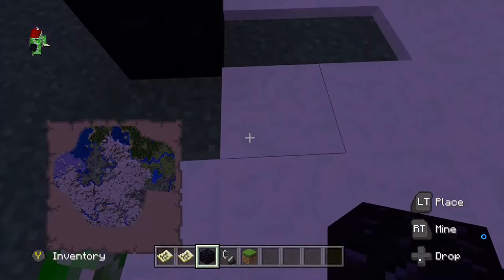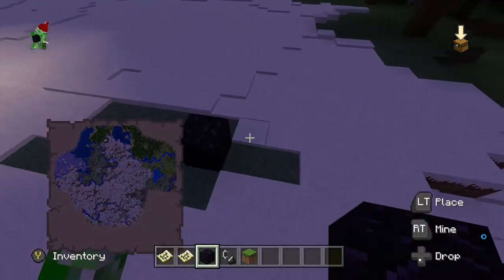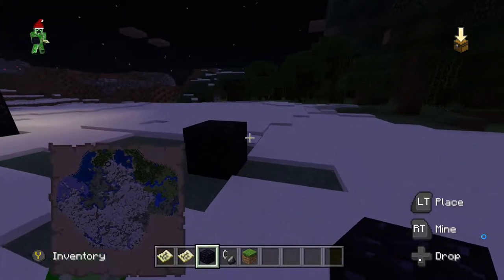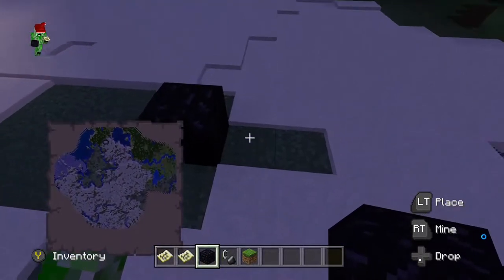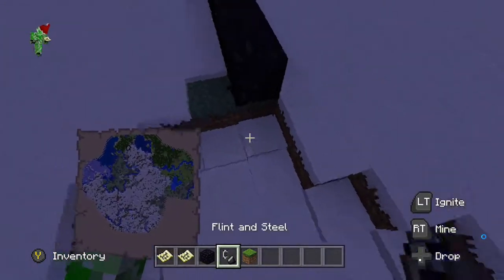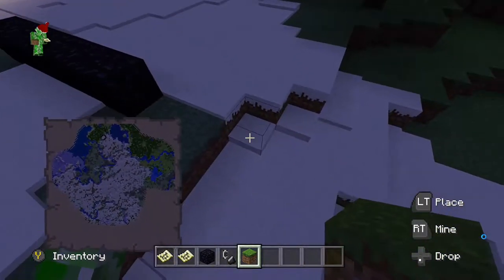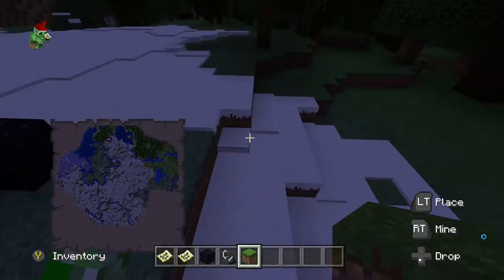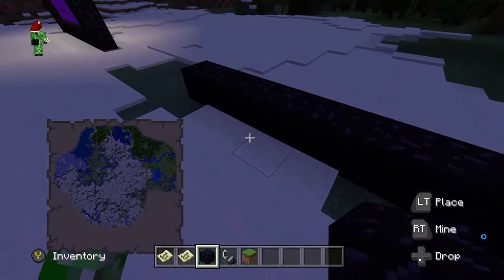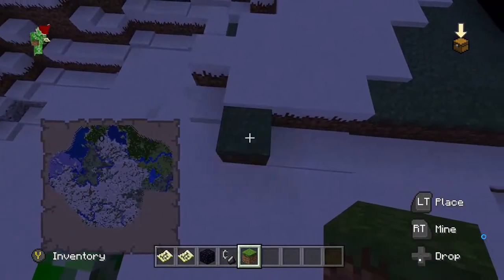Oh, hang on — there we go, it got a bit weird there. I've noticed that every single time when you fly up, the snow doesn't work — I think that's a bit of a bug. Anyway, that's the way the maps normally work. On the console they did them a little more differently, and on this version they've added two new locations.